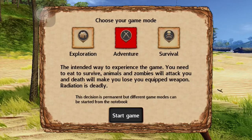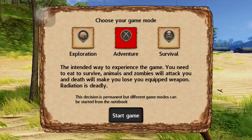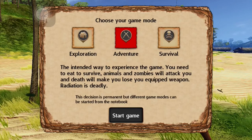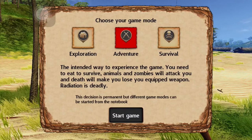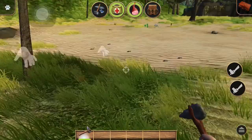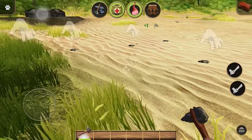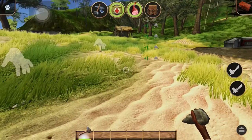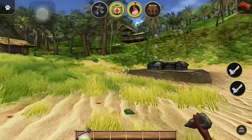Yo, what's good YouTube, Super 30 back in the building. We're going to try again — it seems like it's working now. We're going to play adventure mode, the way to experience the game. You need to eat to survive, animals and zombies will attack you, and death will make you lose your quick weapon. Radiation is deadly. So this is adventure mode — I'm doing it because it's the way you unlock multiplayer, and I think battle arena will be fun to play.